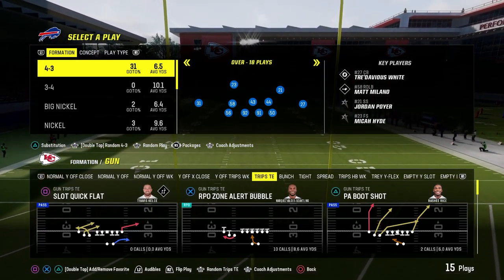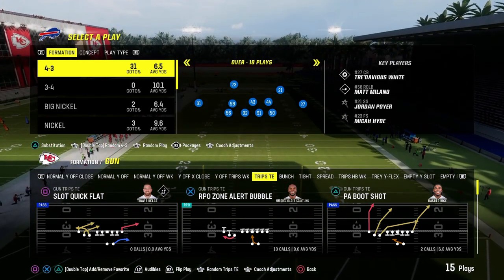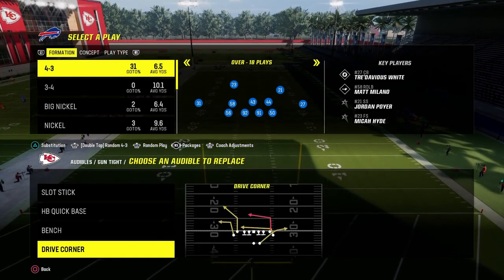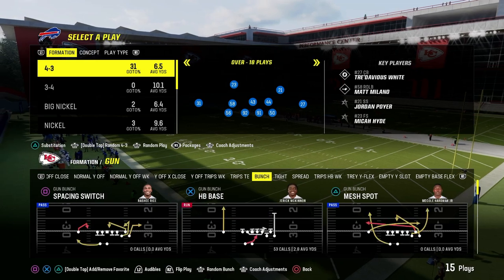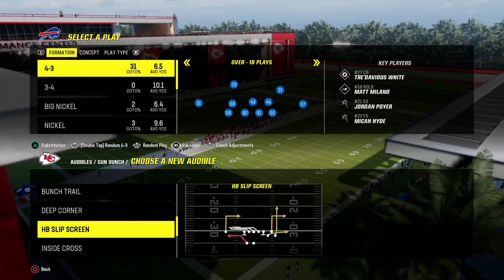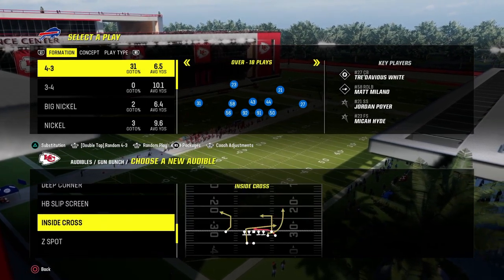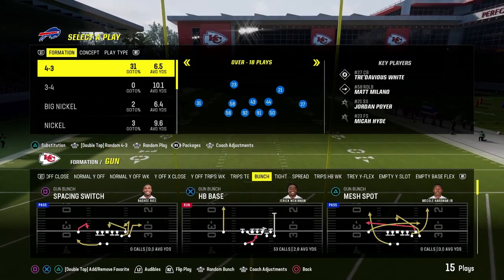I don't really use any of the other formations in this playbook off the jump. You can certainly go to Tight if you want to and run Double Corner with Drive Corner, or you could go to Bunch and run Verticals. That Bunch also has a read option, Deep Corner, and Corner Strike, so you can get some things accomplished if you audible to that.